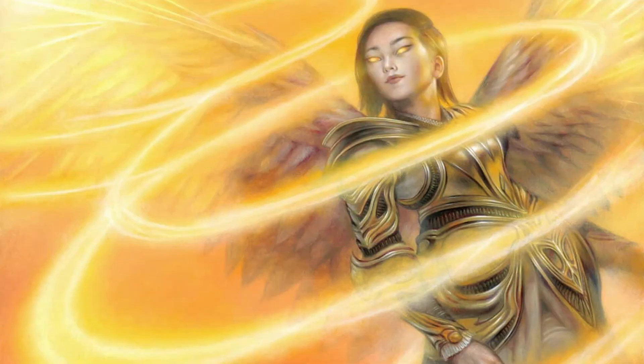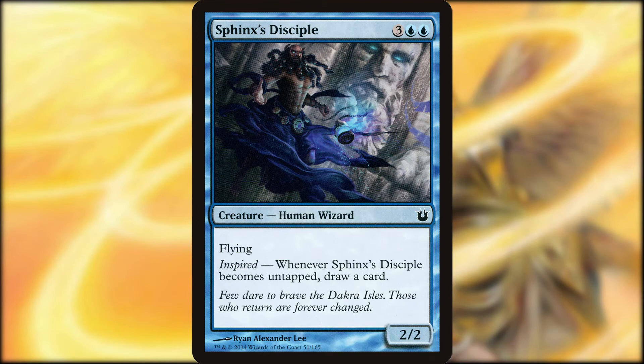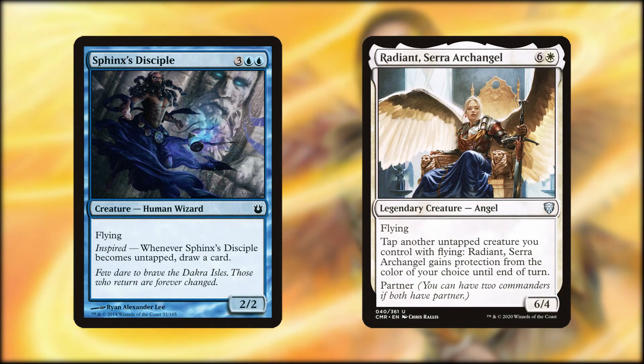All of these spells are great, but none of them are very useful unless they're in our hand. We have these spells specifically here to refuel our hand. Some require us to attack to draw: Ophidian Eye, Tandem Lookout, Impaler Strike, and Last Thoughts. Spells we simply need to cast to draw are Winged Words, 4C, and Mole Drifter. The final card draw spell is Sphinx's Disciple — he synergizes nicely with Radiant as she can tap him to give herself protection from the color of your choice, and when he untaps he draws you a card. A nice little card-per-turn engine.